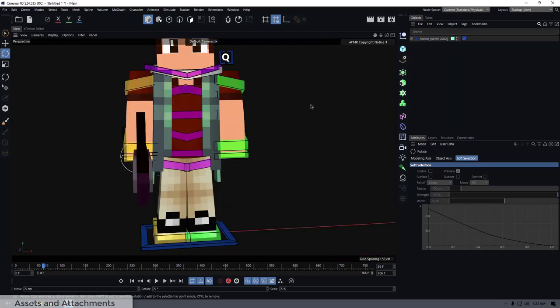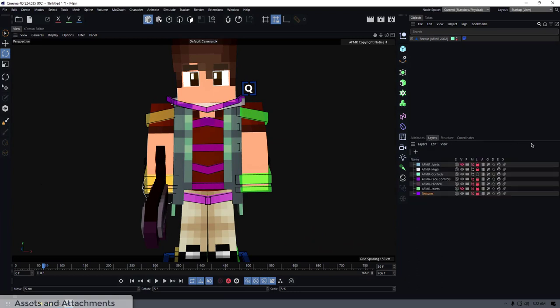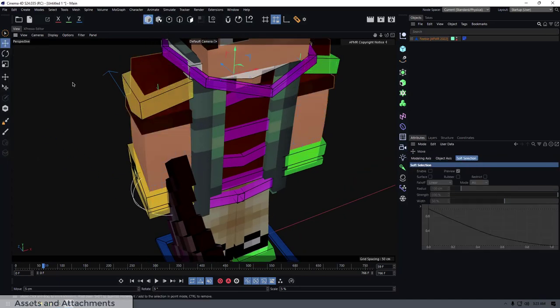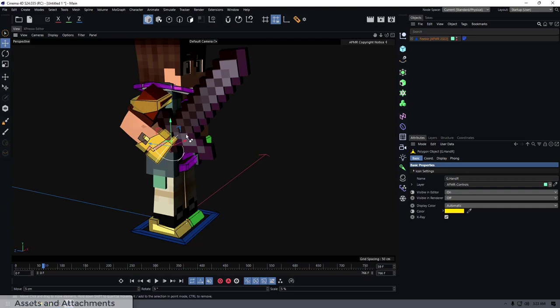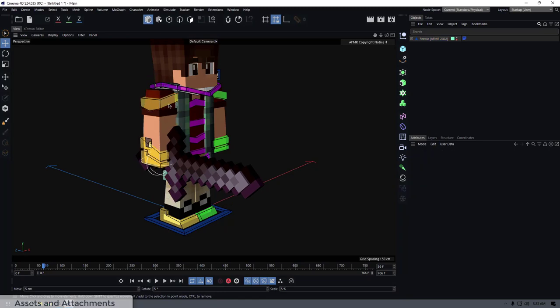Extrusion is pretty simple and works the same as with other rigs. Find Layers, find AFMR Mesh (shown in white), unlock it, go into polygon select mode, use loop selection, press D, hold Ctrl and drag to extrude. I'm not giving a full extrusion tutorial here — go watch my separate Cinema 4D extrusion tutorial video for that.